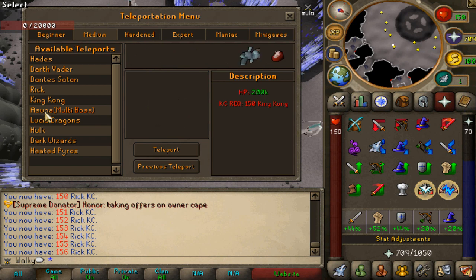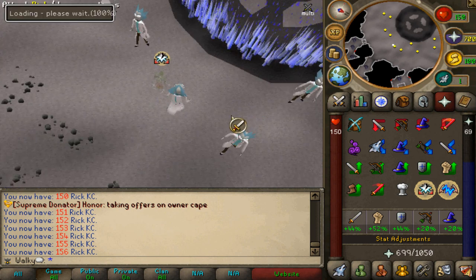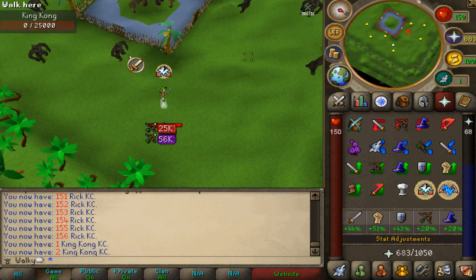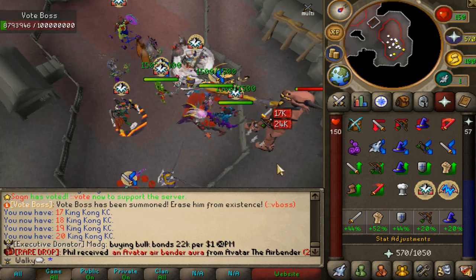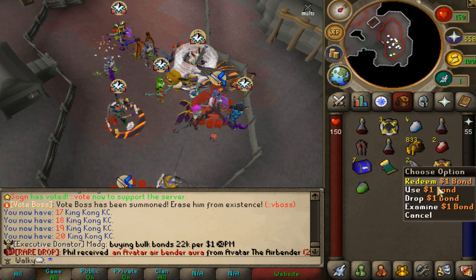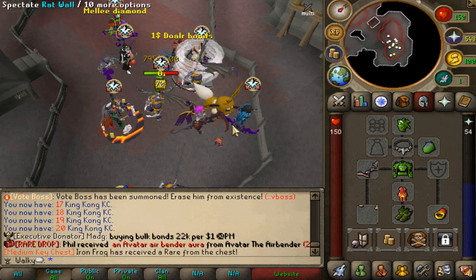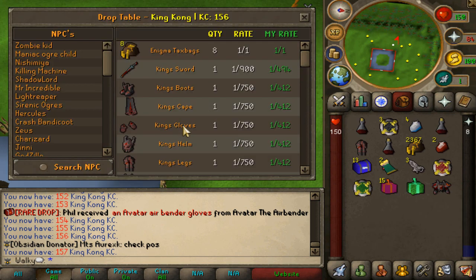150 rick kills later we can go to the next zone - king kong! King kong requires 150 kills for the next one. Let's kill a bunch of these bad boys - the closer together the better since we're using AOE. Vote boss just came up while grinding king kong. Vote boss is about to die - let's see what we get. We got a one dollar bond and a ranged diamond - we can equip it! 30,000 in range stats - that's OP!